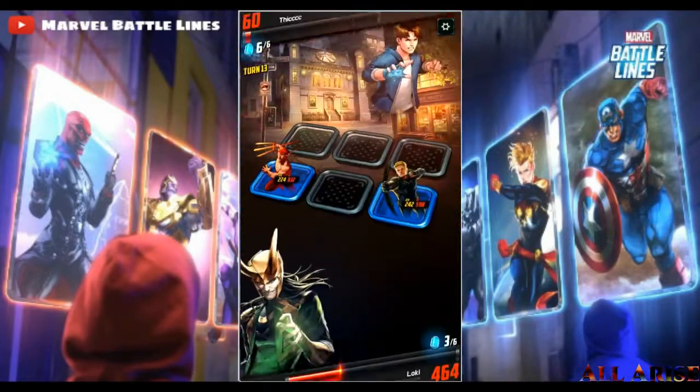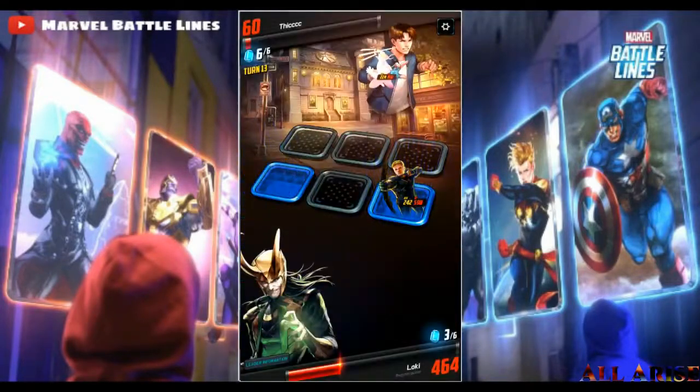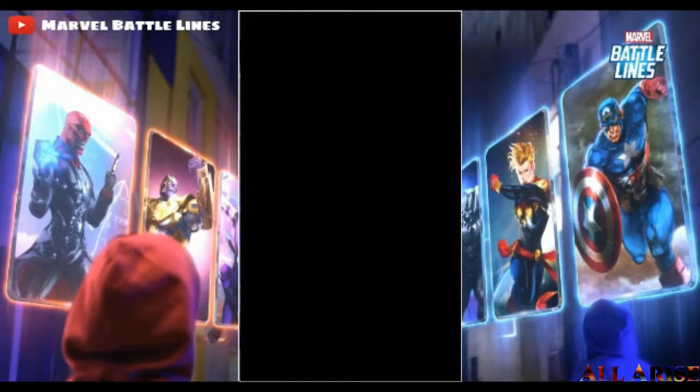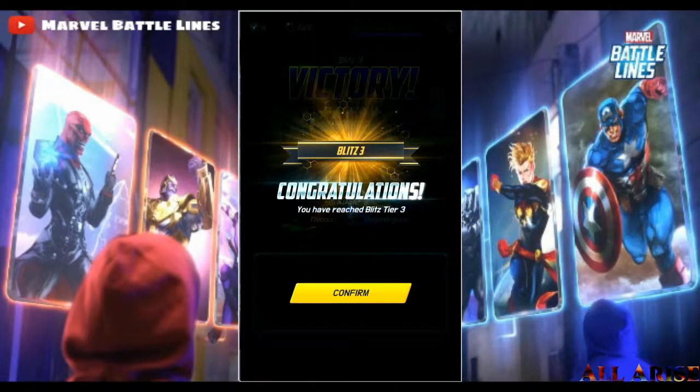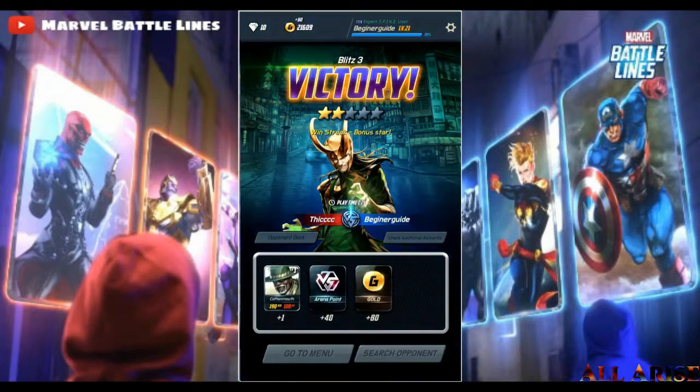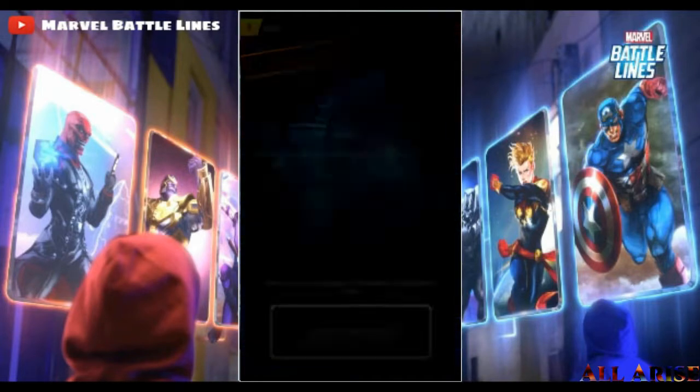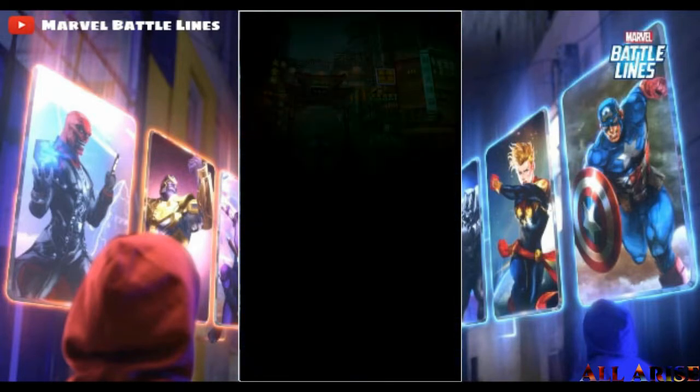There are three ways to win in blitz: one, you do enough damage to kill them; two, you kill all their guys with one guy left standing; three, if both sides kill all characters, the person with the highest hit points remaining wins. So the timing of dropping action cards is critical — if you drop it before they attack, your guys will attack them and deal more damage.